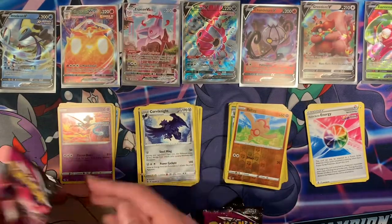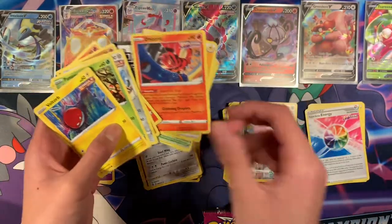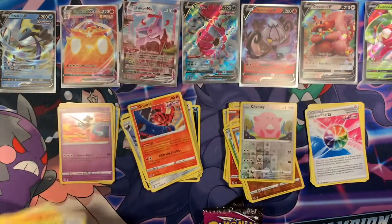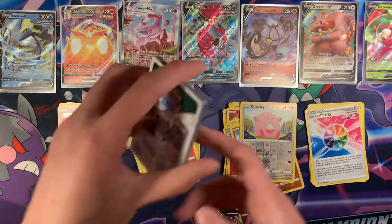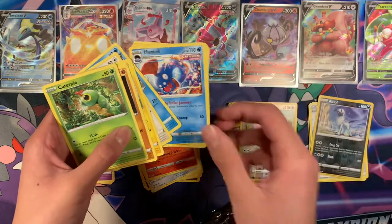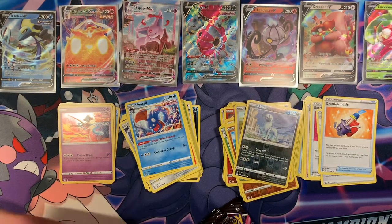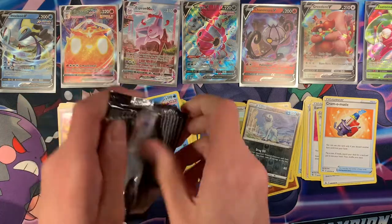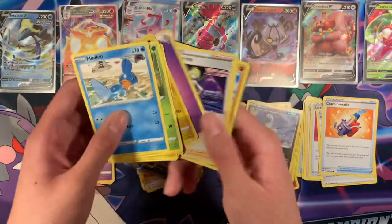Five packs to go — we can still pull something good. Speed opening. Chansey, Oricorio, Crosscatcher — actually a pretty trash card to be honest. Speed opening. Absol. Three packs to go. There's something in the back — Boltund V. I already have this card but it's still a pretty cool card.